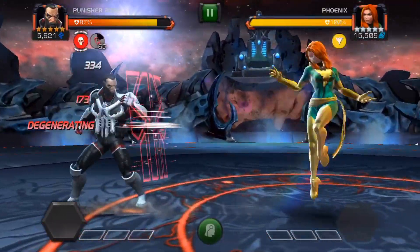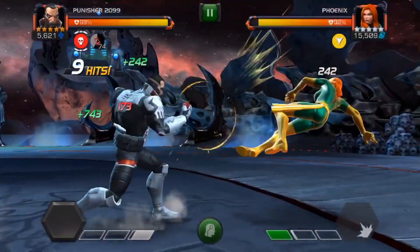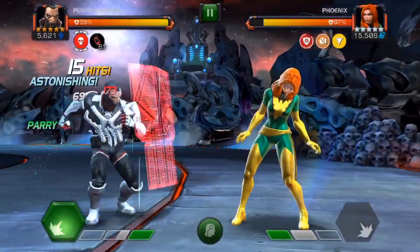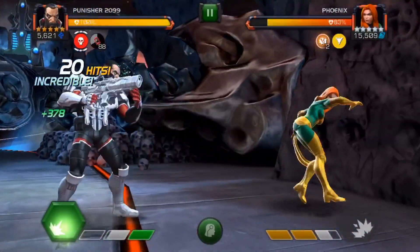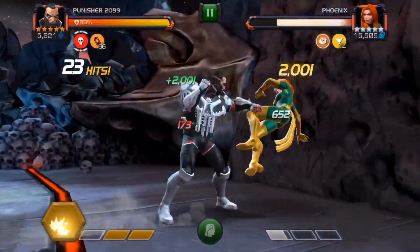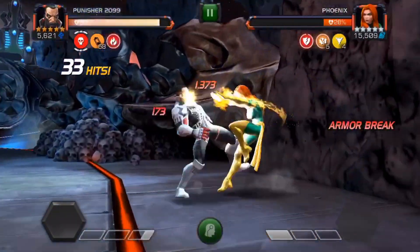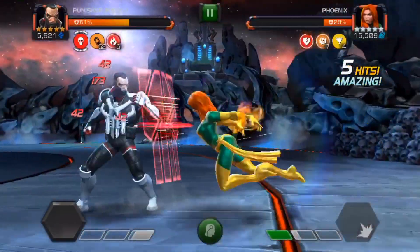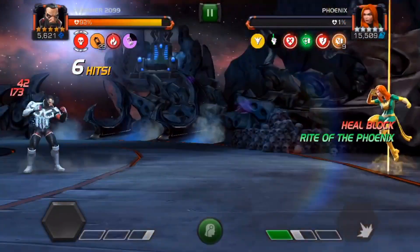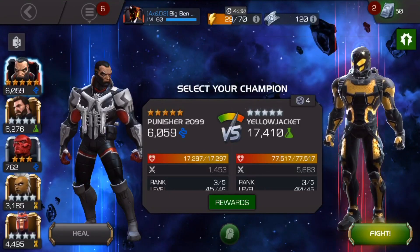Some crits are pretty nice when you get them. We have the class disadvantage in the Phoenix fight unfortunately since she's cosmic. Still got the life transfer node though, which is cool. The next path won't have life transfer so it'll be more difficult. Punisher does have a slight regen when he gets to low health, but it's not nearly as good as arc overload or even Hulkbuster. That crit for about 8.5k is pretty insane. He placed a heal block on her when she went for that regen — that's pretty cool utility.